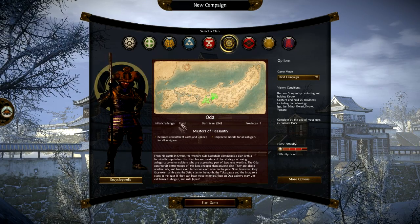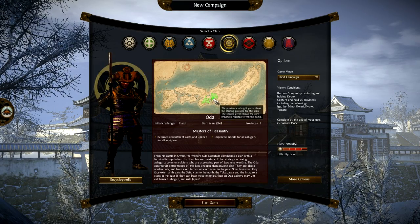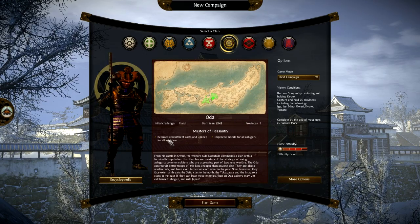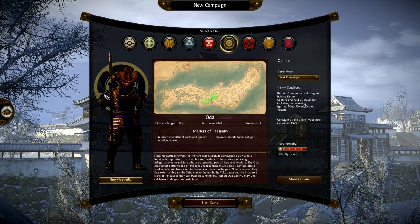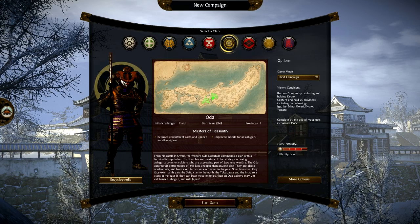The Oda clan has an initial challenge of hard. They start on the mainland with one province, but they're right in the middle of the map, giving them a tough starting location. Their specialty is the peasantry — reduced recruitment and upkeep for all Ashigaru units, and improved morale for all Ashigaru. That covers the militia-type units: the spearmen and bow Ashigaru.